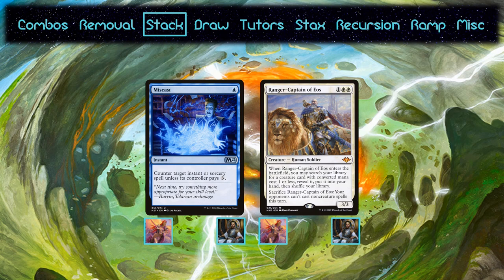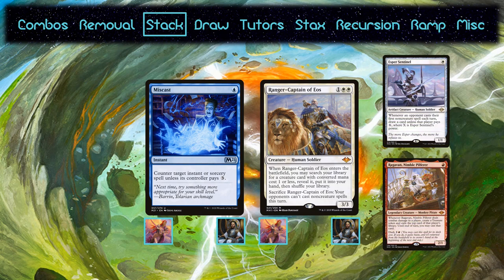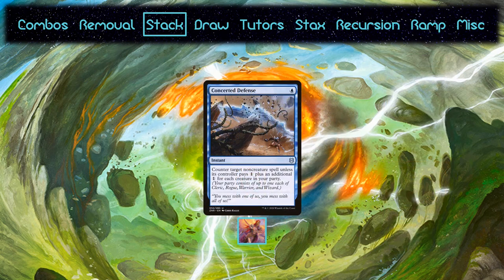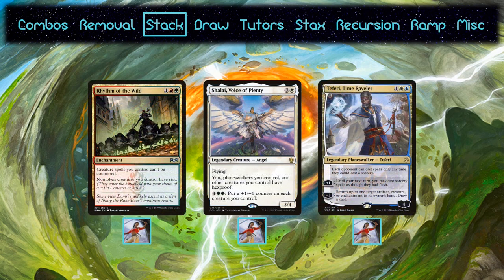Ranger Captain of Eos also makes it in. Not only does it serve as a silence effect, but it finds a 1-CMC creature. The decks could just find a dork, but they also run Esper Sentinel and Ragavan, so it has a lot of utility. Najeela is the only one that runs Concerted Defense, since she essentially turns it into a Spell Pierce which can scale up if you get one of the rogues or wizards out.